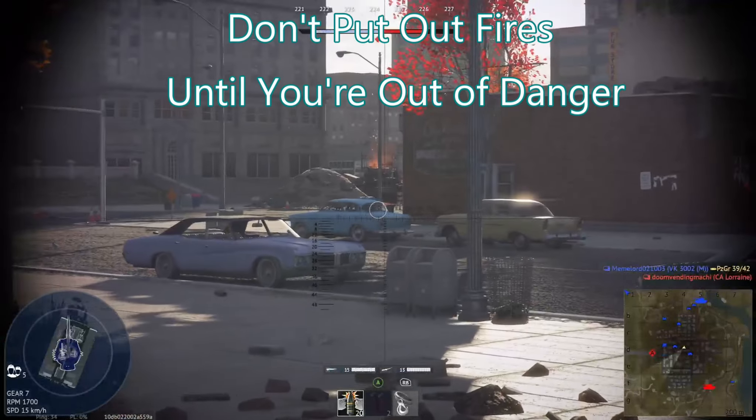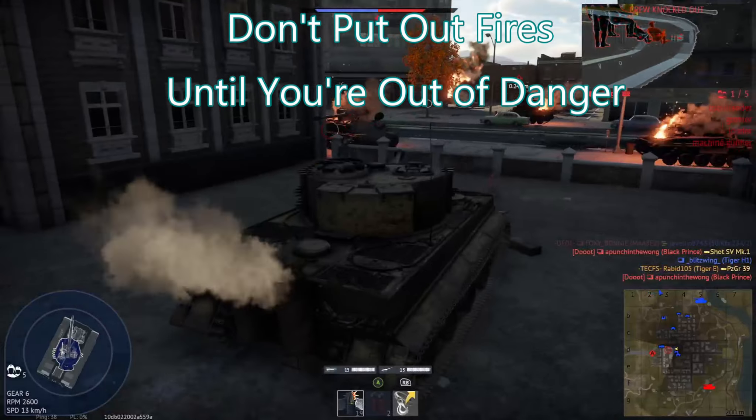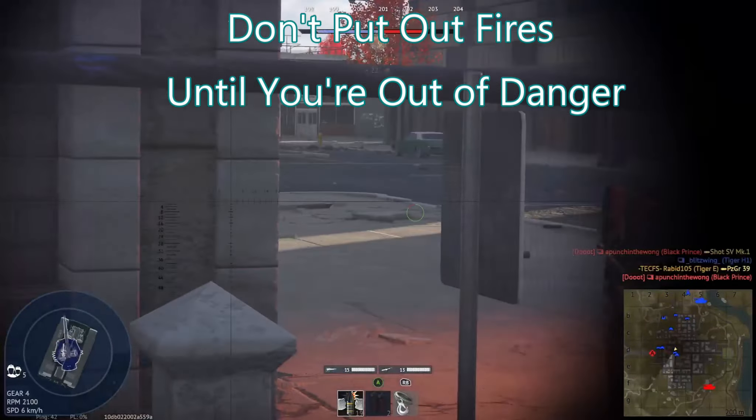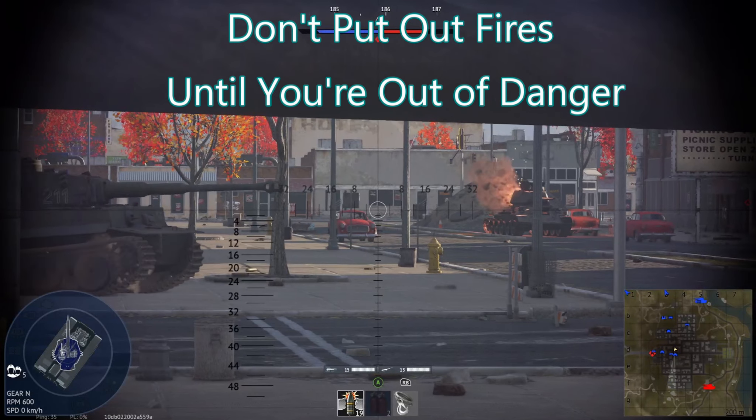The first tip is: do not put out fires until you are out of danger. This is one of the bigger things I see less experienced players doing — as soon as the prompt comes up to fight a fire, they'll immediately hit it. The problem is, if your crew is fighting the fire, your driver is not driving, your gunner is not training the gun on target, your loader is not reloading. Generally speaking, it doesn't do you any good to put out the fire if you just die anyway.